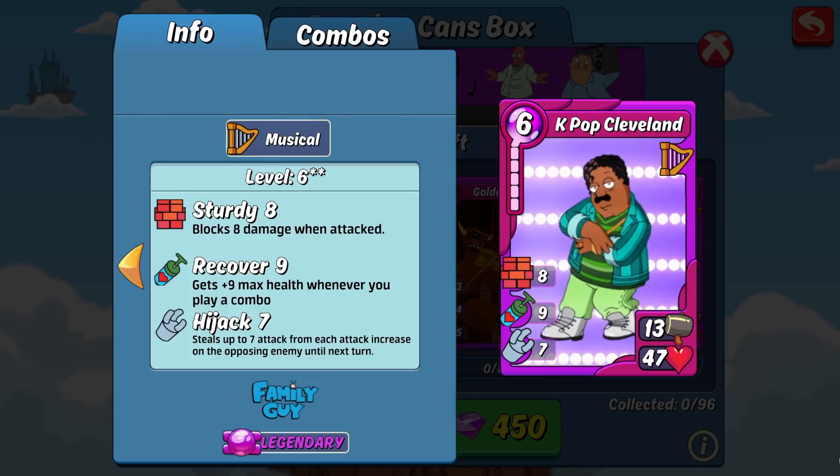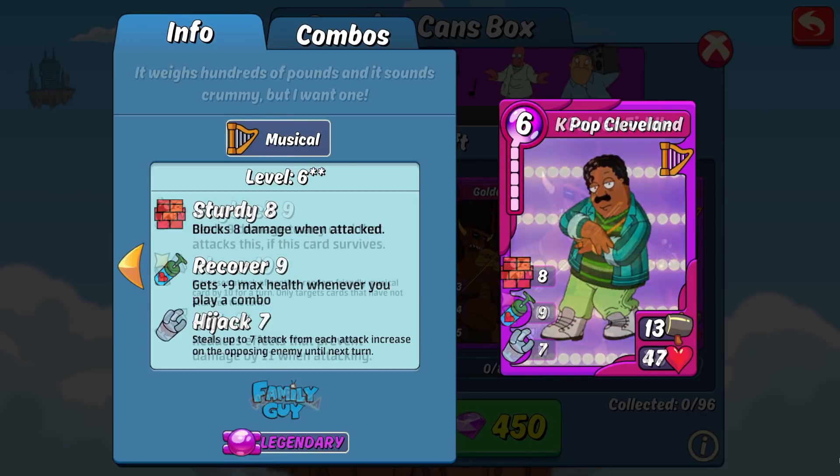It also does have nine recover, so if you are running this on defense and your AI combos it, that 47 HP is gonna start climbing up pretty quick. All in all a really good card to have. I also like that it's Family Guy and music, so if it combos with Peter to give you KPop Peter and some of the other Family Guy cards as well, it could be a pretty good card for siege — but I'd have to double-check those combos because I'm not too familiar with what KPop Cleveland makes right now.